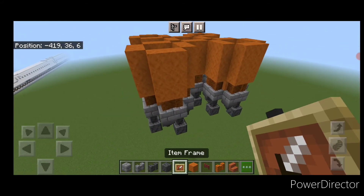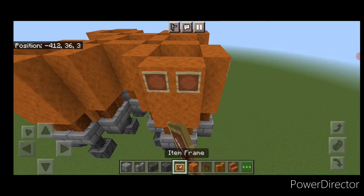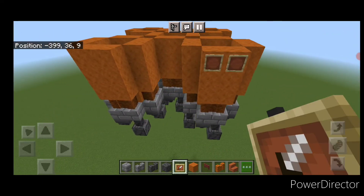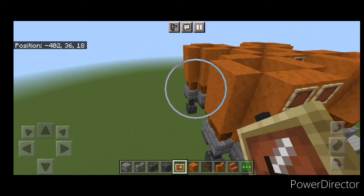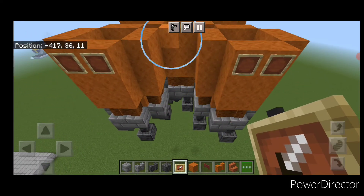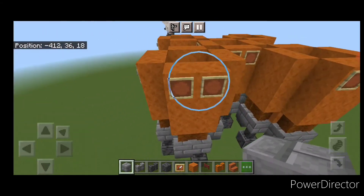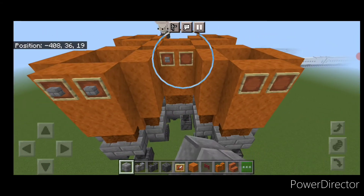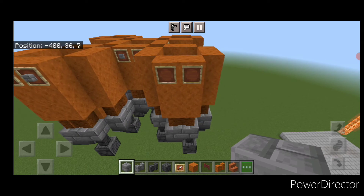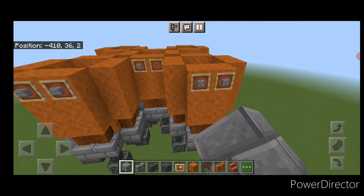Take out some item frames and put two on the top, then come around with two on each of the four sides — two in the middle and two here — going all the way around all four sides. Then once all the item frames are on, come back through and put a stone brick block on each item frame, going all the way around on all four sides.